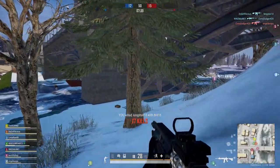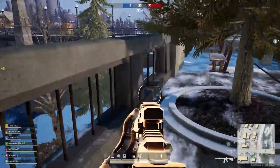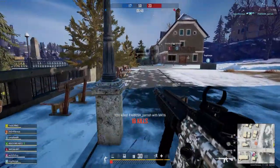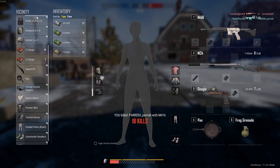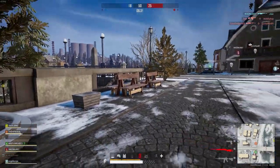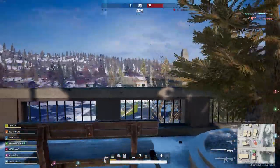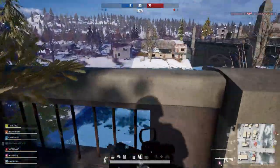For the DMRs we have the Mini-14 and the SLR. These loadouts are relatively the same, both including the compensator, extended quickdraw mag, and 4x, 6x, and 8x scopes — with the exception that the SLR has the cheek pad attached. The sidearm for this one is the P1911 which still includes the holographic sight. The loadout also includes level two helmet, level two vest, 90 rounds of primary ammo, and 30 rounds of .45mm.